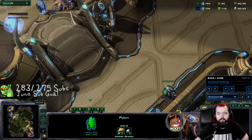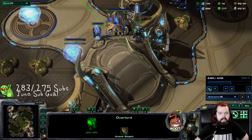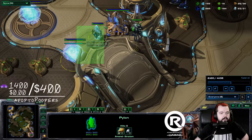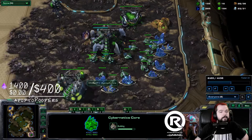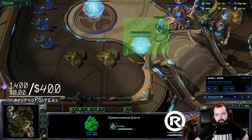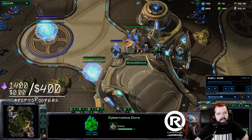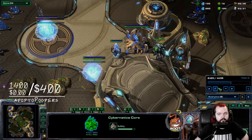The overlord gets there and immediately I see — pylon in the wall — so I'm going for a bane bust. He also has a large gap here but could seal it with another pylon, which might hold. However, a bane bust should kill this for sure.